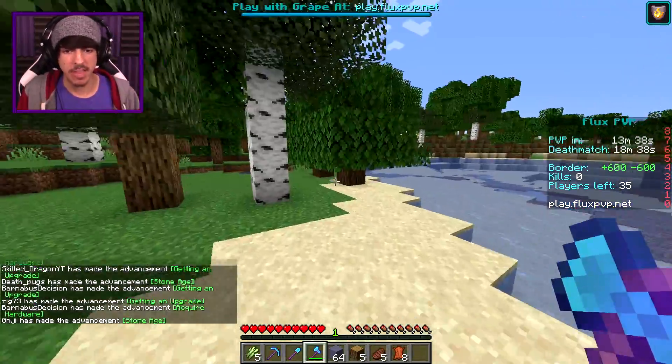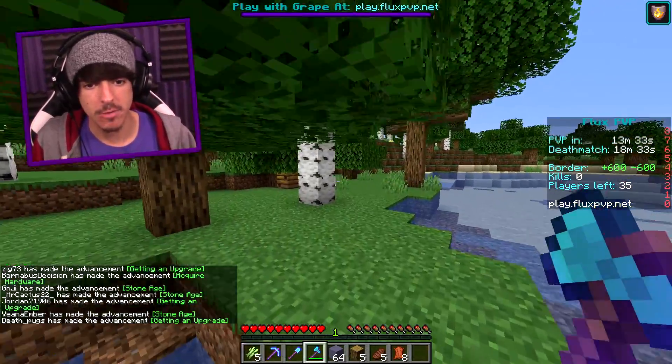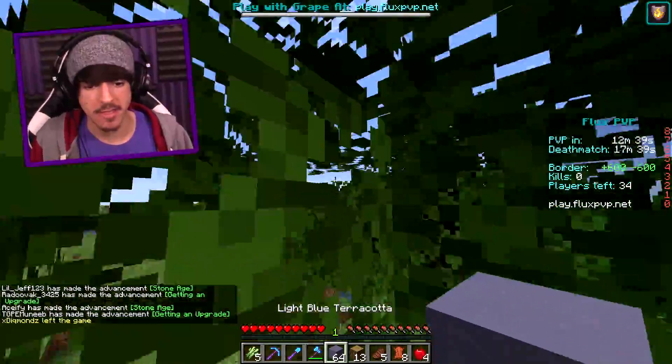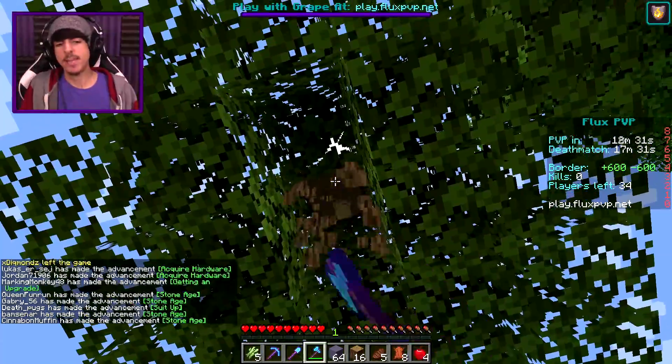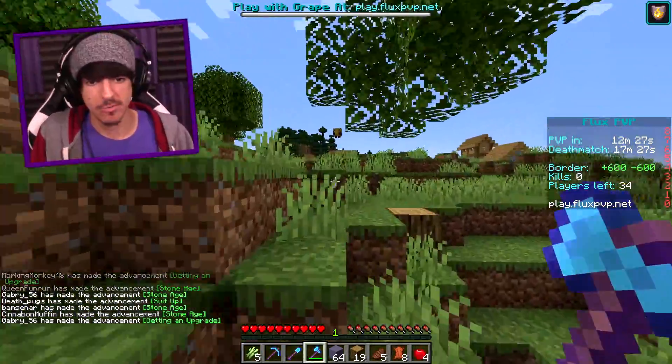Now we can focus on what is real, and that is the lucky XP charm. We're going to be getting thousands of levels hopefully today. To start, we might as well cut down some trees, get ourselves some good old-fashioned apples, then we'll hit up one of our favorite caves. I'm going to try and get a sharpness four or sharpness five sword. It can randomly give you like one level, or it could give you thousands of levels — there's really no in-between.